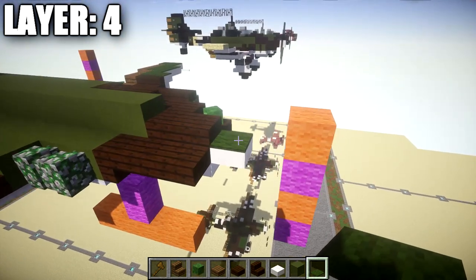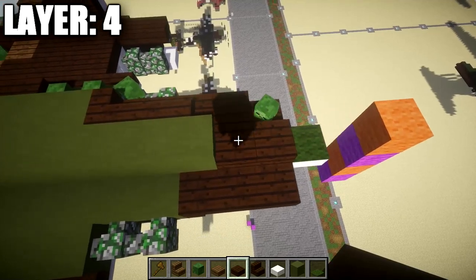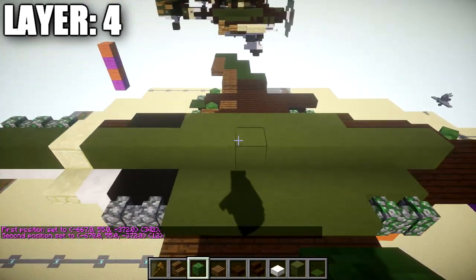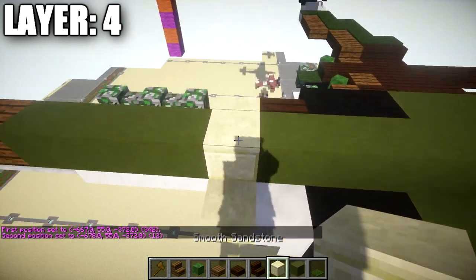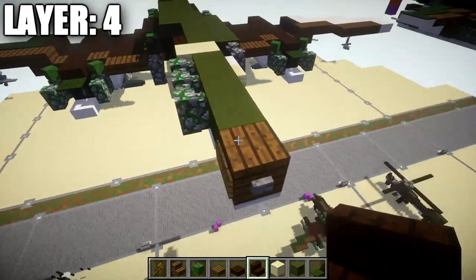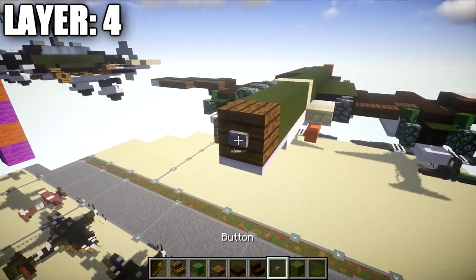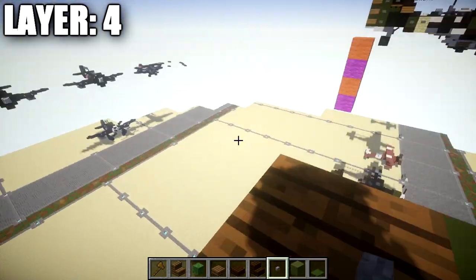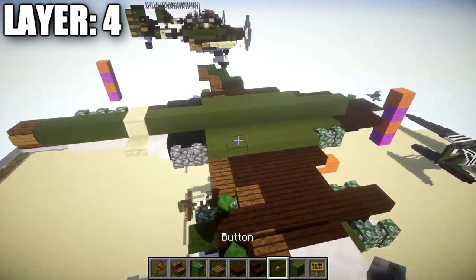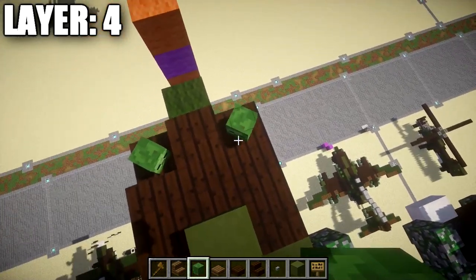For layer four, start by placing down a green carpet on top of the quartz top slab on the very front nose of the aircraft. Then place down one and two dark oak wood slabs back, followed by a row of 12 green stained clay blocks going back from that dark oak wood slab. Place down a smooth sandstone full block in the center, followed by one, two, three, and four green stained clay blocks going back, then a spruce wood plank ending on top of the last iron trapdoor. Place a stone button on the side of the plank facing toward the back of the aircraft, and also a sign on both sides of the spruce wood plank. Going back up to the front, place down a zombie head at about a 45-degree angle on top of this dark oak wood top slab.